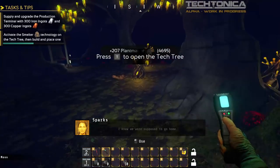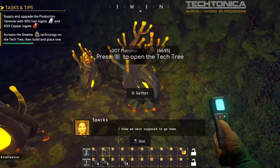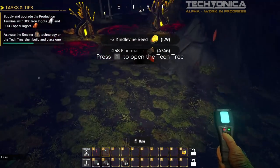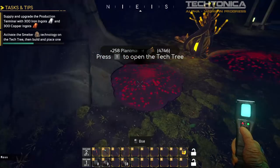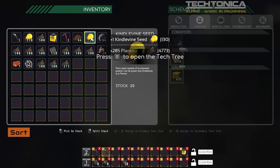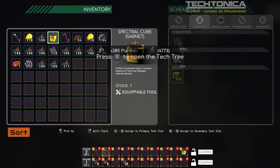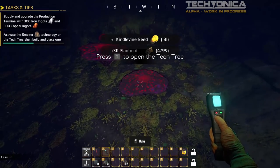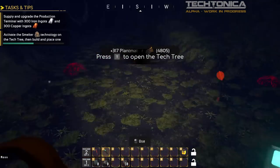We get a bit of a glimpse into the story of what went wrong before us. The voice reflects: 'I know we were supposed to go home.' That's basically who's talking — this cube, which you could call a companion cube, is talking to us and we need to restore her somewhere.